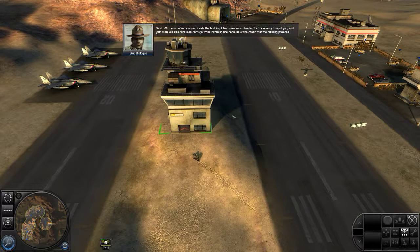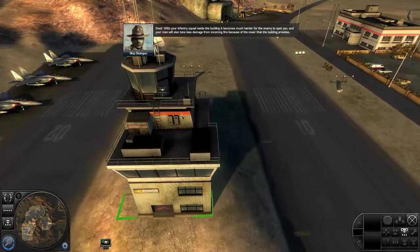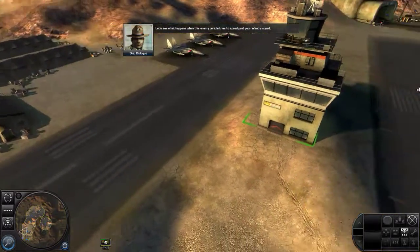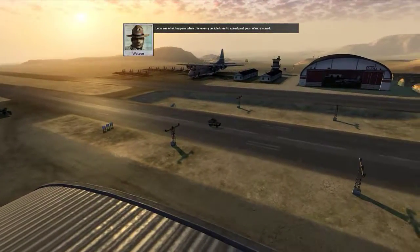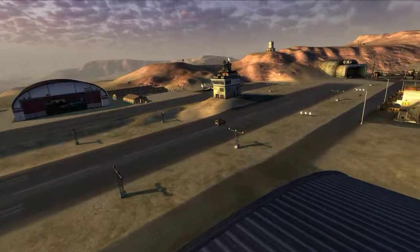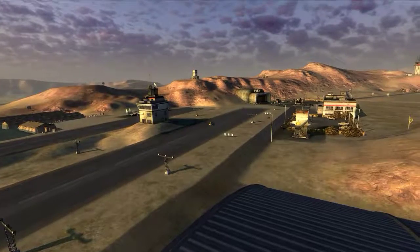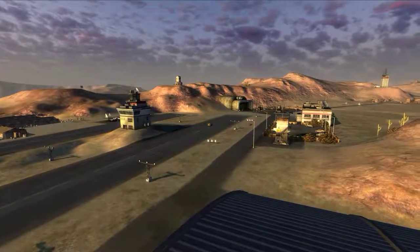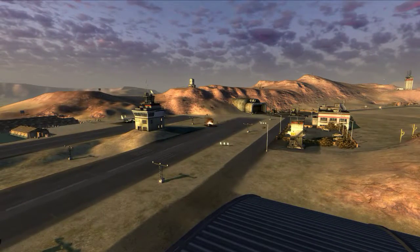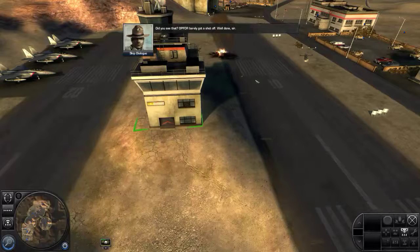Good. With your infantry squad inside the building, it becomes much harder for the enemy to spot you. And your men will also take less damage from incoming fire because of the cover that the building provides. Let's see what happens when this enemy vehicle tries to speed past your infantry squad. That vehicle is a wreck. Did you see that? Op4 barely got a shot off. Well done, sir.